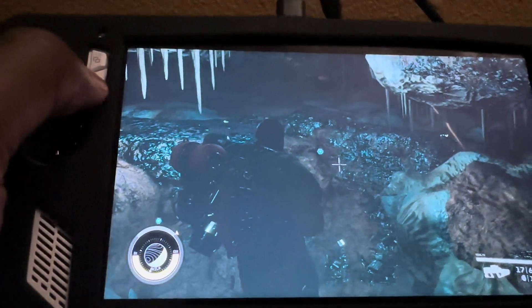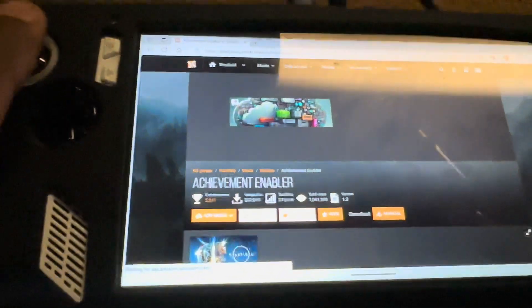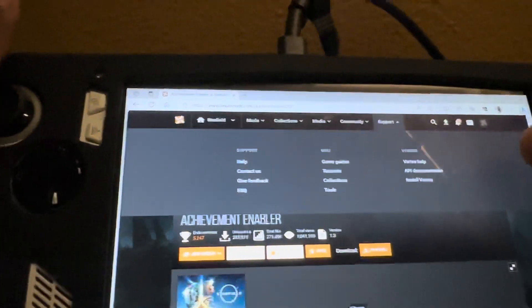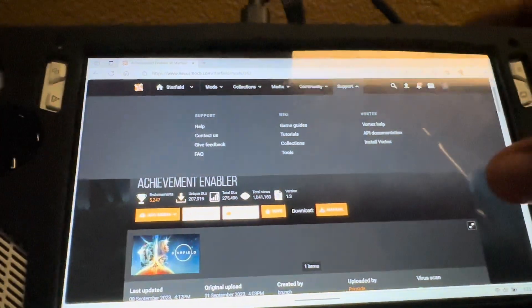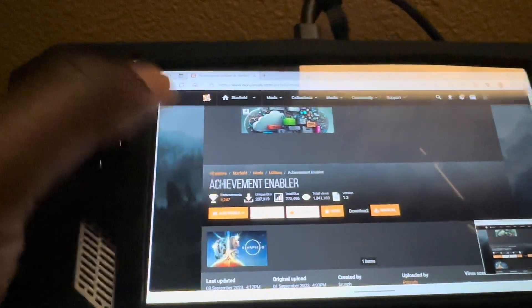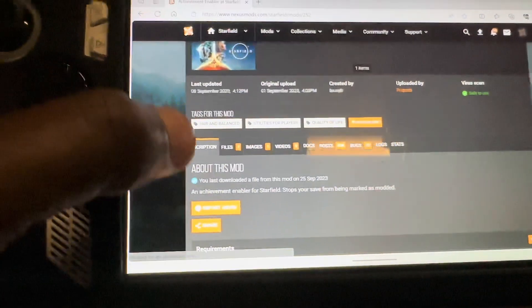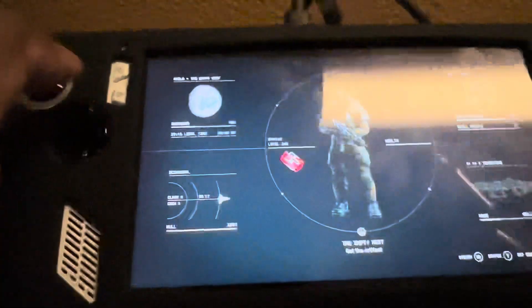The first step to fix that is to go to Nexus Mods. You're going to have to download and install Vortex — it's right there. Once you've done that, type in 'Achievement Enabler.' If you scroll down it'll tell you how to download it. It's easy. Let's say you got everything installed.